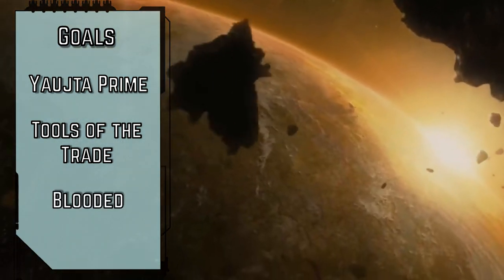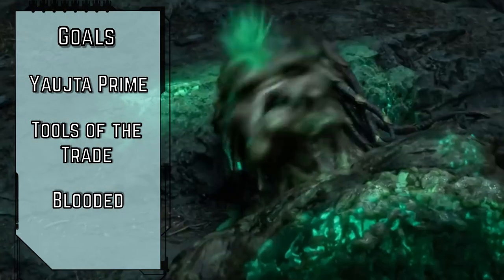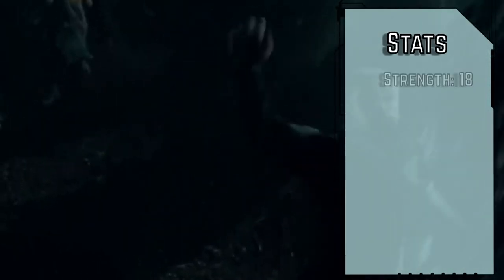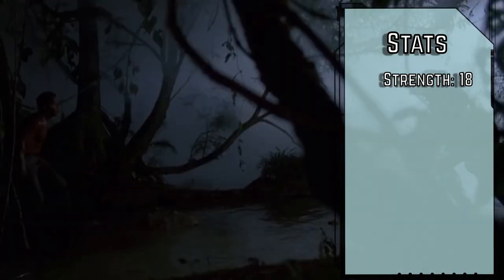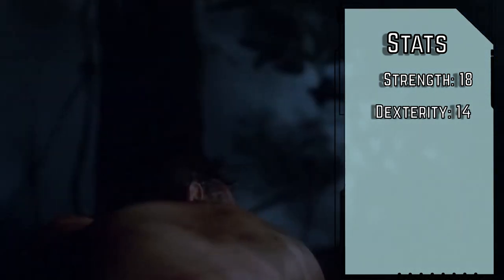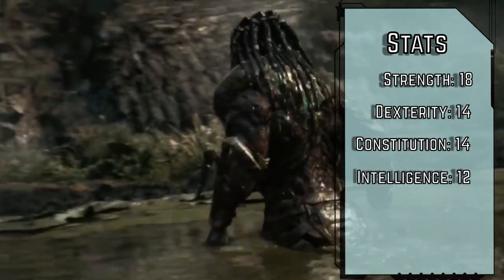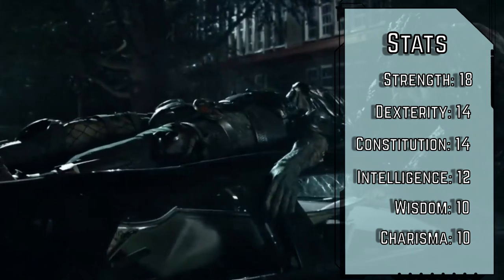And last, none of that matters unless you've got the skills to handle them. Being out on a hunt alone means you've already proved yourself against the most dangerous prey in the galaxy, whether through skill, cunning, or raw power, or some combination of all three. For our stats, we're starting with 18 strength — our weapons are all ranged or finesse, but we toss around actual Mr. Olympia, usually with only one hand. 14 dexterity, since all of our weapons are ranged or finesse. 14 constitution, being able to bleed means being able to die — doesn't mean it'll be easy though. 12 intelligence; we can operate spaceships, but also get outsmarted by 21st century humans. And 10 wisdom and charisma.